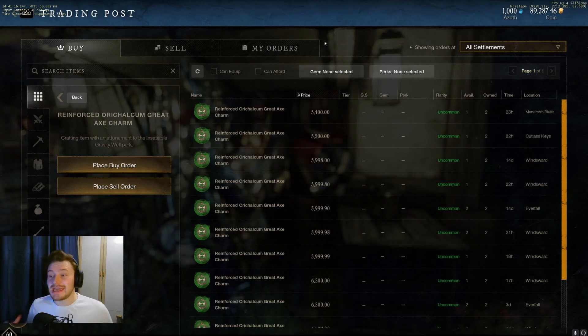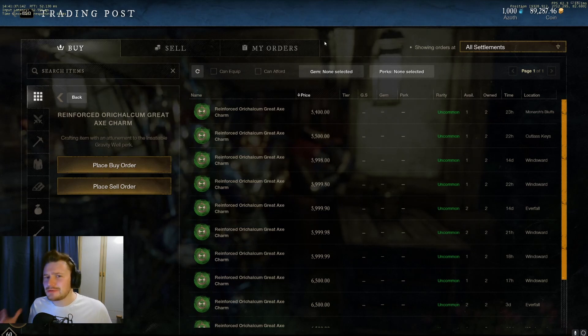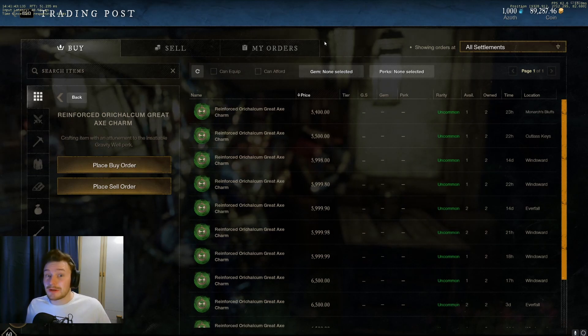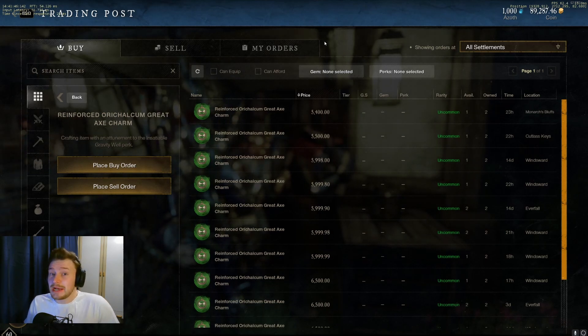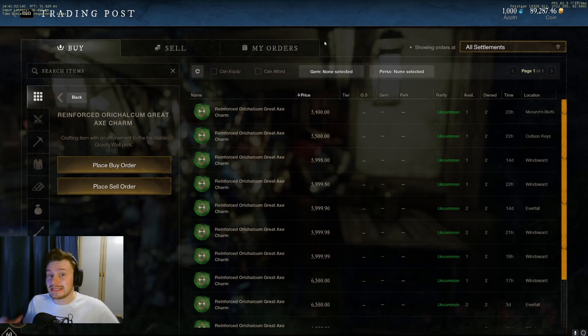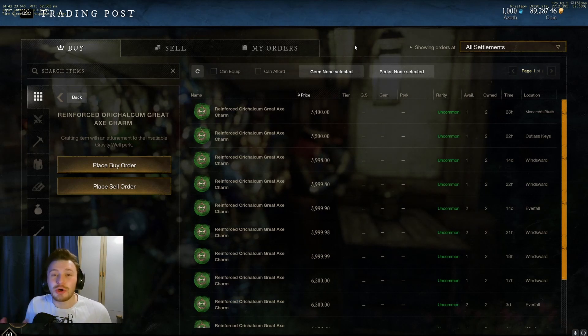The first thing we're going to be touching on today is the Insatiable Gravity Well crafting mod — named the Reinforced Aurichalcum Greataxe Charm, as you guys can see on screen. On my server right now, this is selling at a minimum price of 5,400 gold. This has seen a big increase. It was already a fairly popular craft mod — most Greataxe players with Gravwell want this perk. But the price and demand has gone up even further with the changes and buffs to the Greataxe and Gravwell specifically with the latest update, so as you can imagine, the prices have gone up a fair amount.